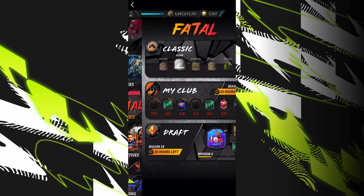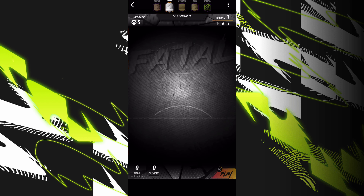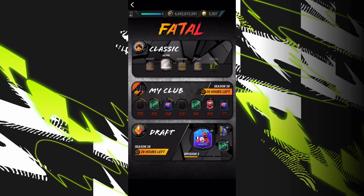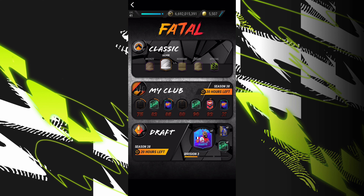The next way would be Fatal Modes. Fatal Modes is quite decent, and I know in Madfoot 23 they will upgrade Fatal and hopefully add another mode. But Fatal Classic — you should complete Fatal Classic. It might take about one or two hours, but when you complete it you have a chance to get an 89 or 92 Marcelo. It's quite a grind, so if you have spare time or you're bored, complete Fatal Classic.